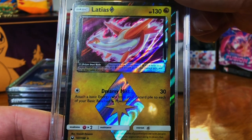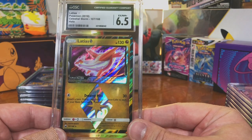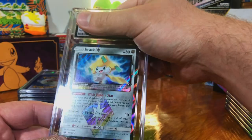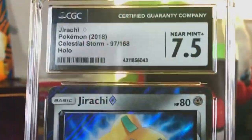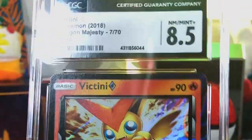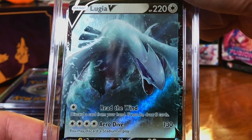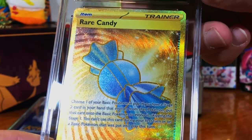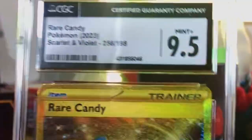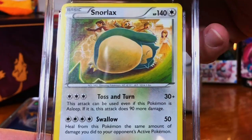The Latias Prism Holo from Celestial Storm — six-five, what in the world. The Drapion Prism Holo — seven-five. Victini Prism Holo — eight-five, looks good. Lugia V from Silver Tempest — there we go. The Rare Candy Hyper Rare from Scarlet and Violet Base Set — nine-five, nice. Snorlax non-holo rare from Fates Collide — damn it, nice.